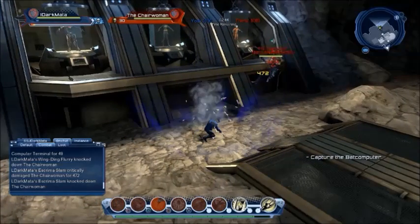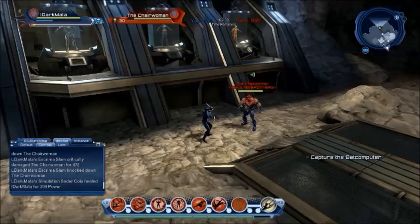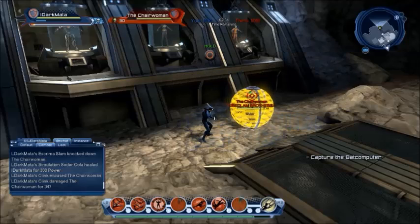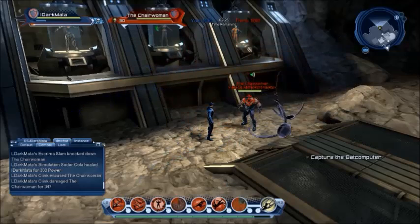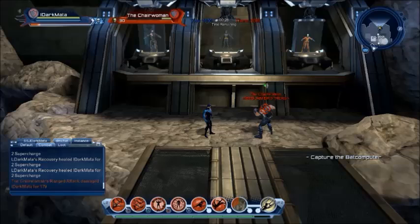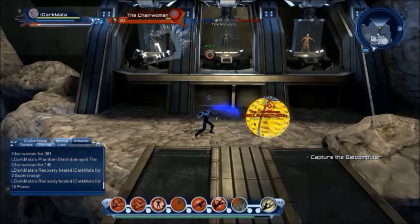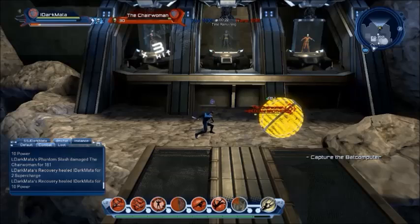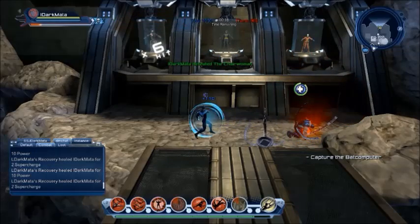The third is called Screamer Slam — a close range AoE attack that knocks back your opponents, and is usable while controlled. The next move is called Clink, which encases a single target in a yellow bubble causing damage. Enemies can break out of the bubble if they have power, but if your opponent is out of power they'll remain in the bubble. Most damage won't get through the bubble, but your tapped range attack will, so you can pile on damage.